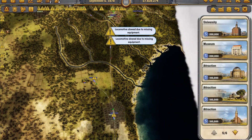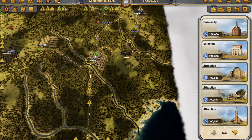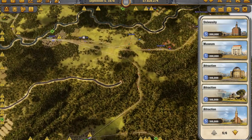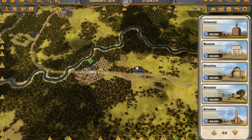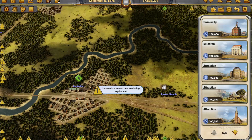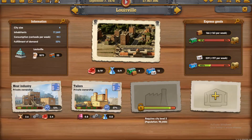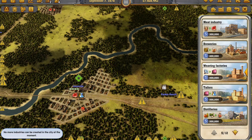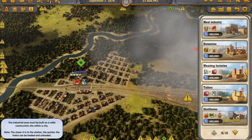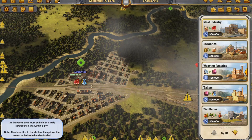Louisville — 77,000. Alright, let's go to Louisville, down to the south. Augusta, Atlanta, Jacksonville. There we go. That looks like a little thriving metropolis. Now what's Louisville got? Louisville has a tailor and a meat industry. Does it need a weaving industry? No more industries can be built.